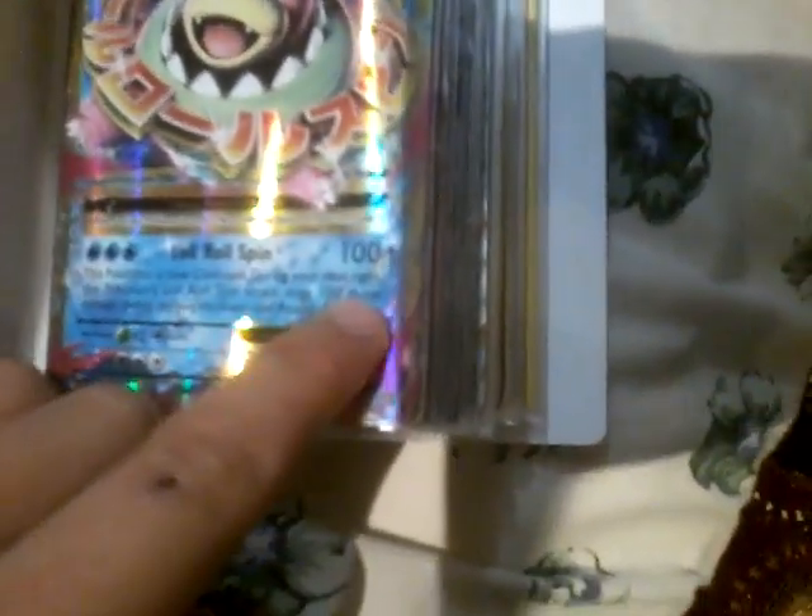So yeah, here's my new tins — I got really good cards in these guys. I'll show you in a minute. I got the Mega Slowbro EX — 220 HP. Slow Roll Spin does 100 damage plus 100 more, so 200 damage total. So yeah, that's the first card I got.